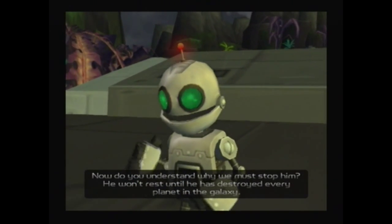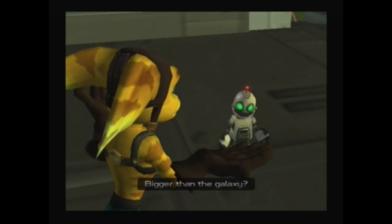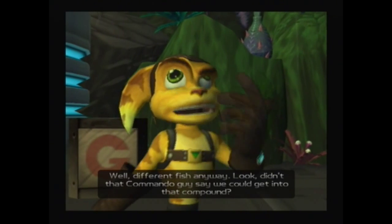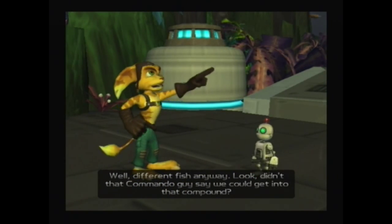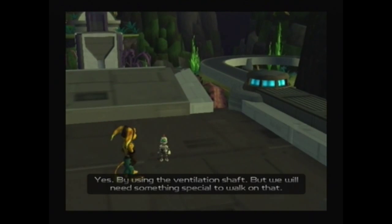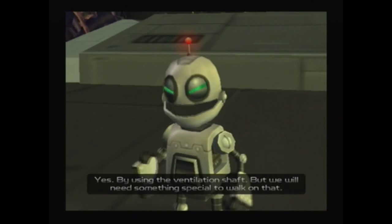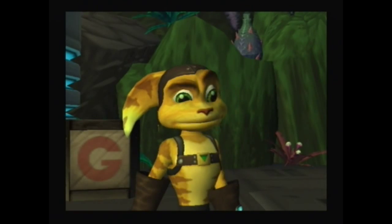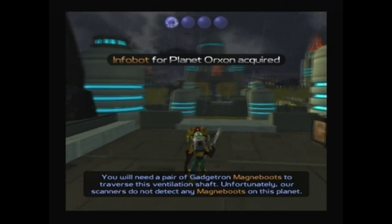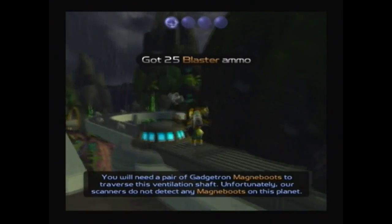'Well, I got bigger fish to fry.' 'Bigger than the galaxy?' 'Well, different fish anyway.' Didn't that Commando guy say we could get into that compound? 'Yes, by using the ventilation shaft, but we will need something special to walk on that.' 'Fine, let's get going then — we'll come back later.' Sure enough, we can't progress here because we're going to need some Gadgetron Magna Boots, which we cannot find on this planet.